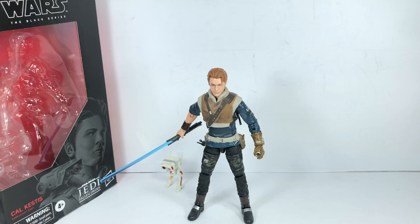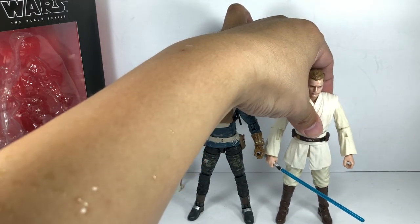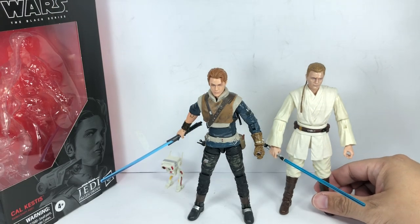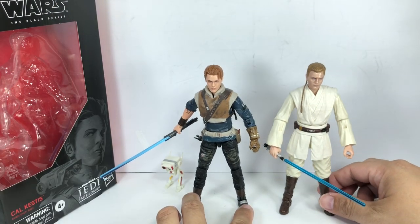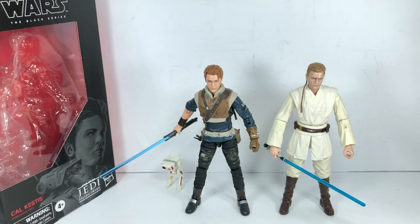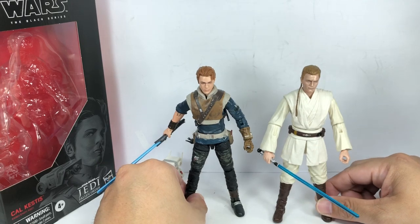For a size comparison, here he is with the Phase 1 Obi-Wan Kenobi, which is the closest type of figure that matches him because of the butterfly joints and all that. He is 2–3 millimeters taller than the Phase 1 Obi-Wan Kenobi. Pretty cool.